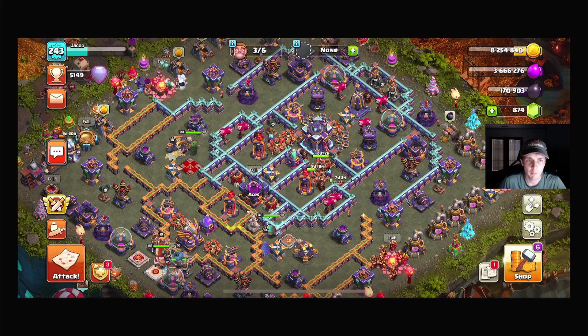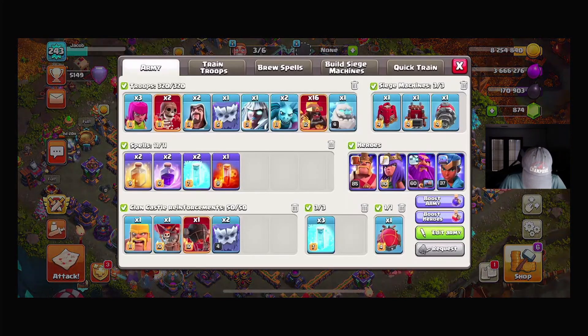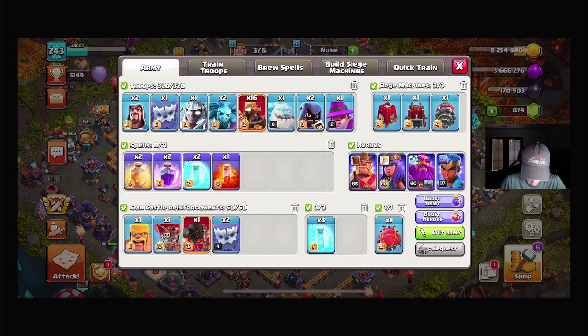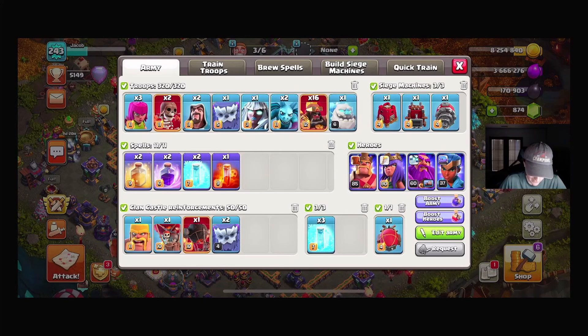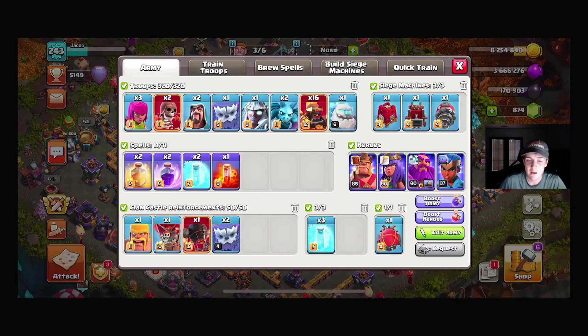I got it from Big Bale, so thank you to him for that. Let me show you the army comp. It is a hero dive into Super Hogs. In the Sui squad you have the Mini Warden, the Ice Golem, the Electro Titan, and Yeti. You are going to use a Log Launcher as your CC, and then you are going to use the Super Hogs along with all the heals and freezes to take out the rest of the base. It's worked pretty well for me.